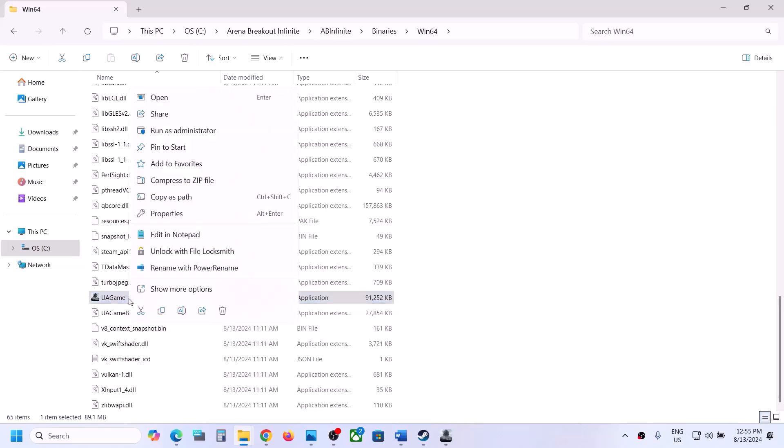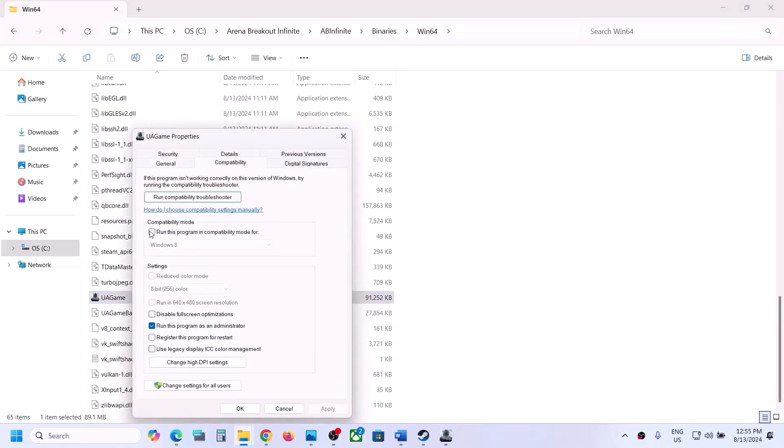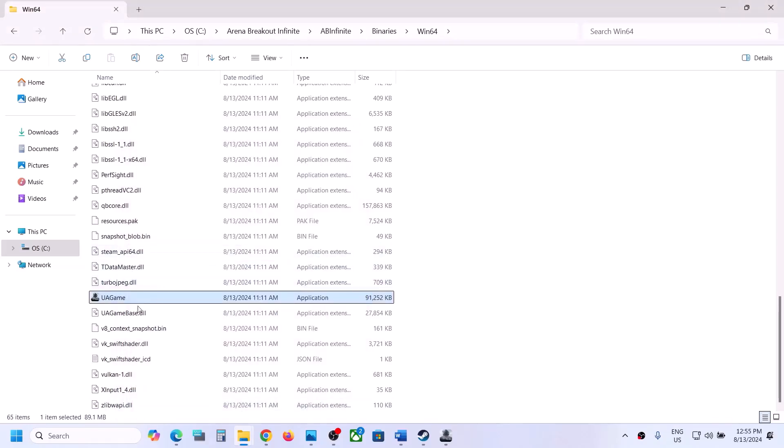Right-click on the exe file, select Properties, go to the Compatibility tab, and check the box which says 'Run this program as an administrator.' Hit Apply, click OK, and double-click to launch the game. If that does not work, go back to Properties and this time select Windows 8, hit Apply, click OK and launch. If that still does not work, you can also try Windows 7.